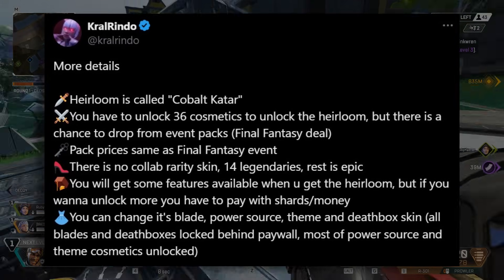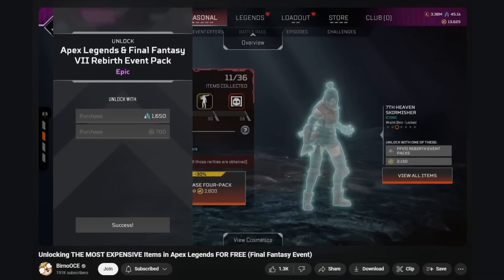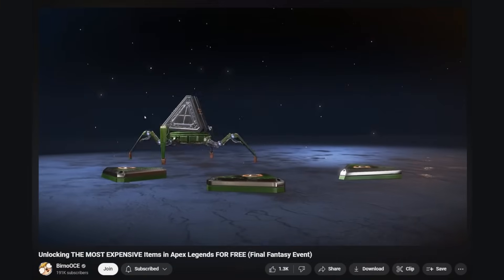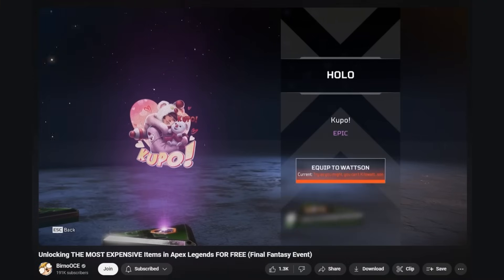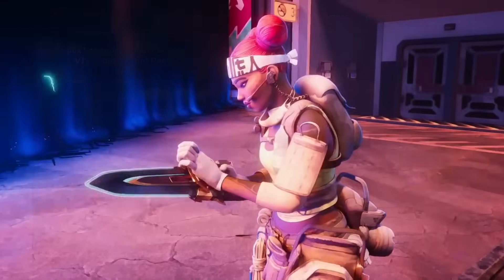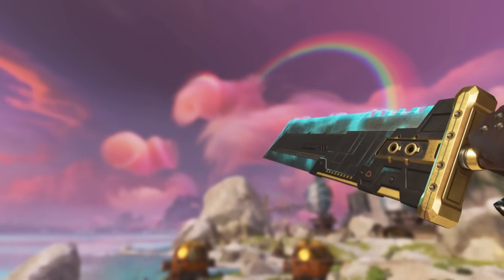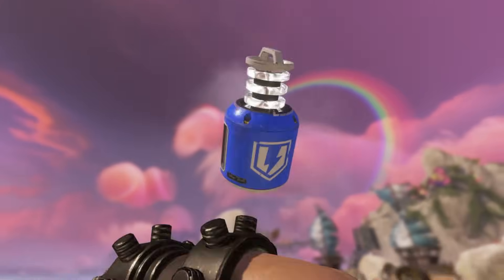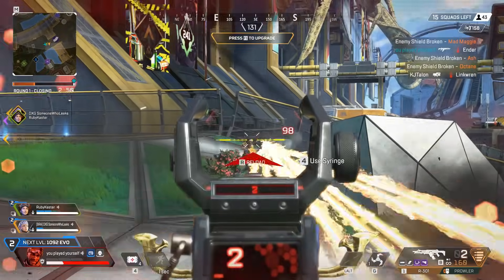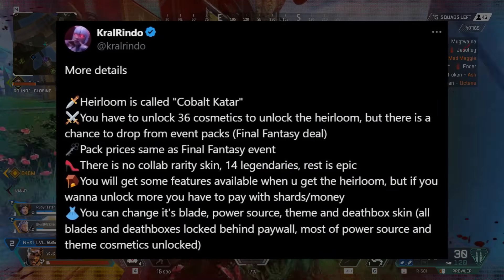According to Crow Rindo, this heirloom is going to be sold in — not a collection event — but whatever the Final Fantasy event was, where there's 36 packs and you basically have to gamble to get any single skin you want. From what I'm gathering from Crow Rindo's tweet, you will be able to earn this heirloom much like you earned the Final Fantasy Sword, where you have a random chance when buying any single pack for the heirloom to drop to you. So you could get it on your first pack or your 36th pack, so it could be free — you just have to be very lucky.